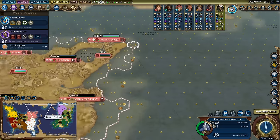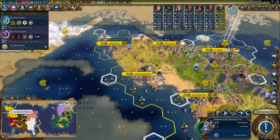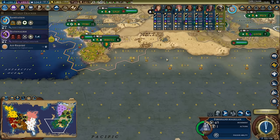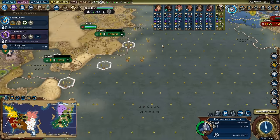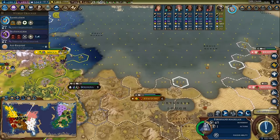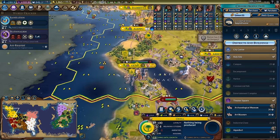I just got Ferdinand Magellan, so I want to look for a luxury coastal resource I don't have access to in my local area - that'll probably be turtles. I do have turtles here actually, so I want to look for one I wouldn't otherwise have access to. It looks like turtles is the rarest one I have, but I do actually have access to turtles, so I'll just throw Magellan down on some turtles.